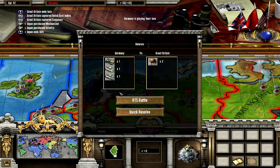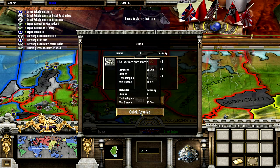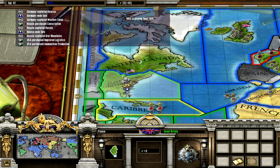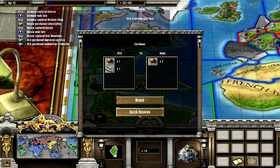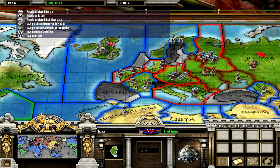Germany is going for just Europe and they take it. A single Russian tank attacks — and they actually won! Amazing. They also took back the Ural Mountains. Russia just turned the tide of the war within one turn.